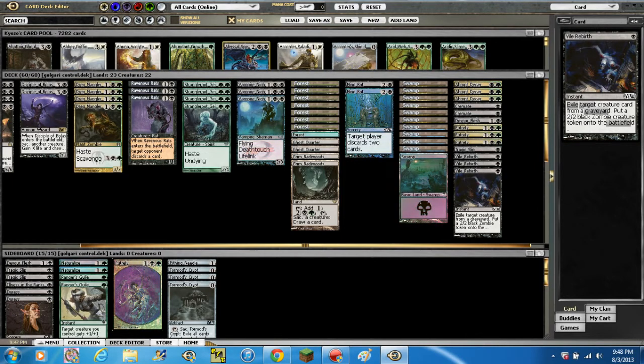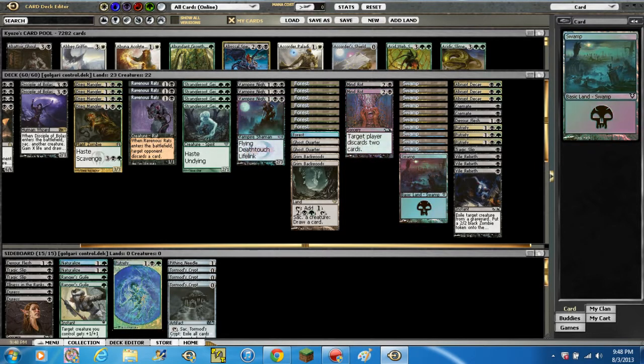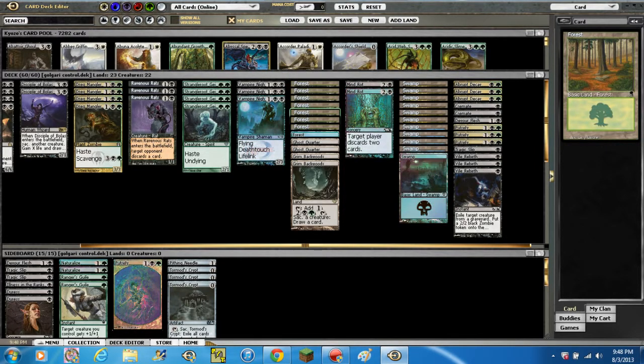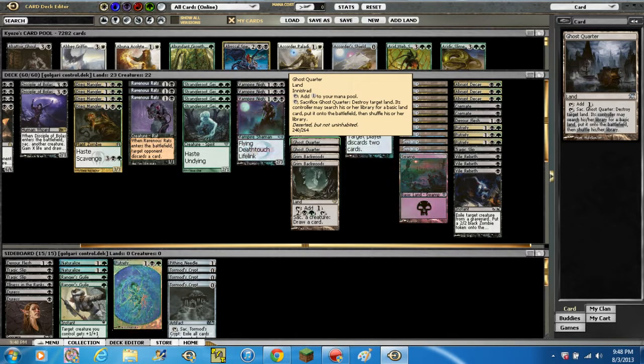Moving on to lands — we're running 11 swamps and 8 forests, just your basic lands. You can switch some stuff up, add Overgrown Tomb or whatever you want to this deck list. As I said, it's purely budget. And we're running 2 Ghost Quarters against things like Nephalia Drownyard, which taps to add 1 colorless or can be sacrificed to destroy target land.